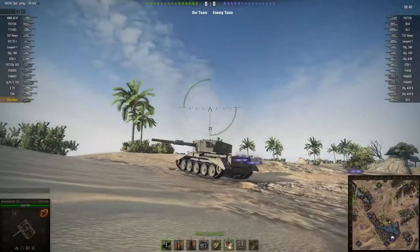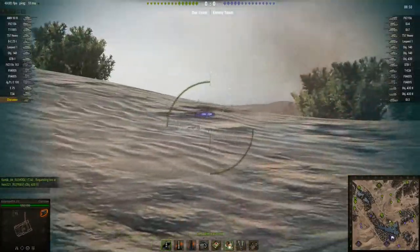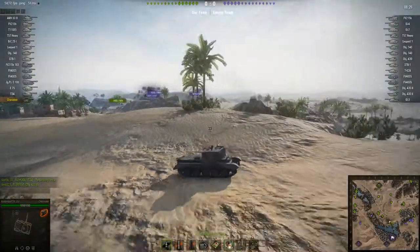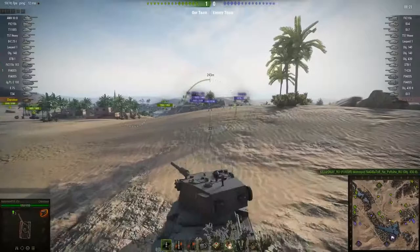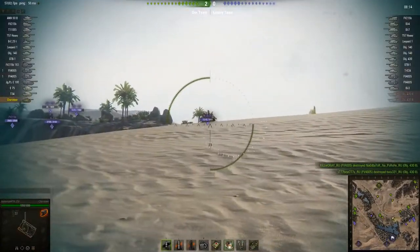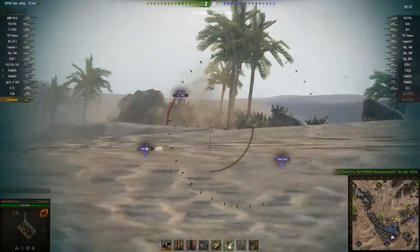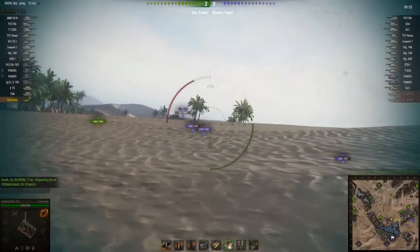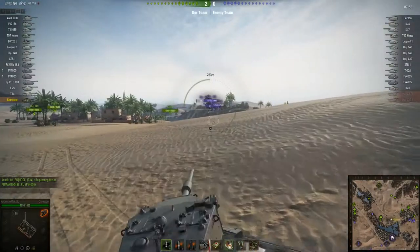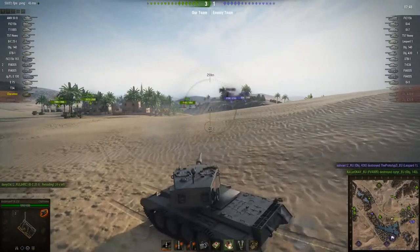You must bear in mind that the Charioteer only has 370 meters of view range — the same as the Hellcat, but the Hellcat is tier 6. That meant he didn't see that IS-4 until after it had fired, revealing its position. Remember: the Charioteer is a tank destroyer, not a medium tank or a light tank. Tier 8 tank destroyers tend to have worse view range than anything else at tier 8, and certainly anything at tier 10. You need to fight the temptation to rush forward and spot targets yourself.